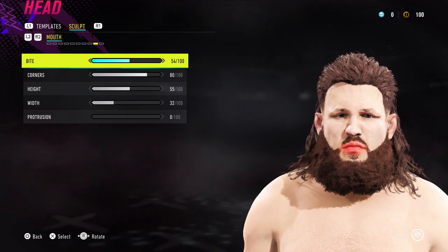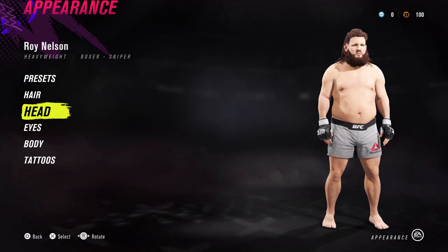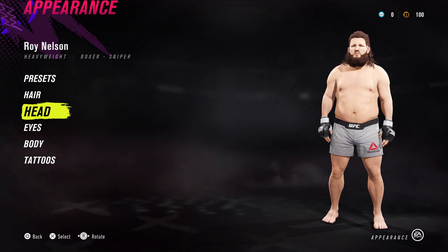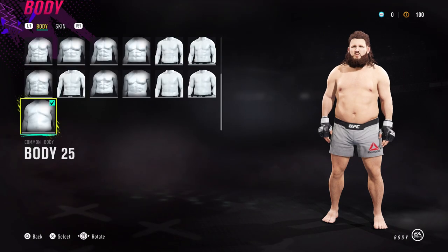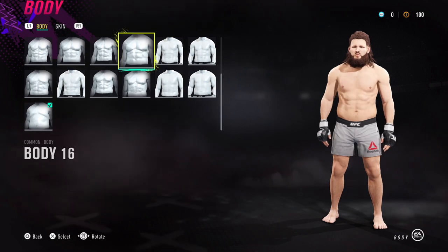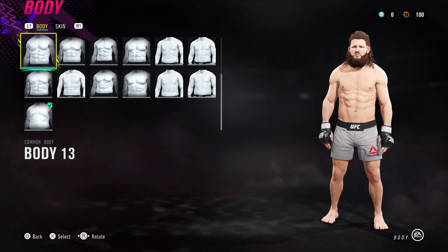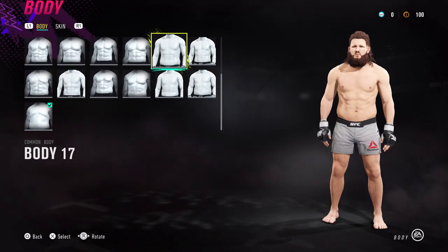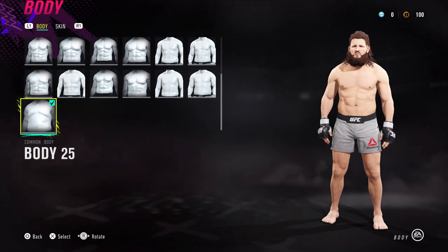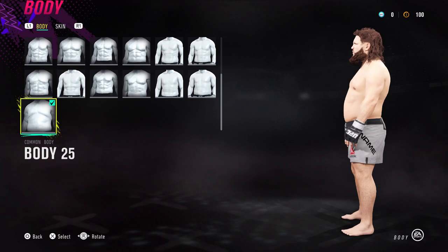This is Roy 'Big Country' Nelson. So yeah, if you guys want to become an MMA fighter, I wouldn't try and aim for this physique — but we've seen DC with it, we've seen Roy Nelson with it, and you know it does work. If you want to make Roy Nelson in an alternative universe, maybe go for Body 17. This is Body 18 — Roy after lipo — but if you want the authentic Roy Nelson with a big belly, the big belly brawler, then Body 25.